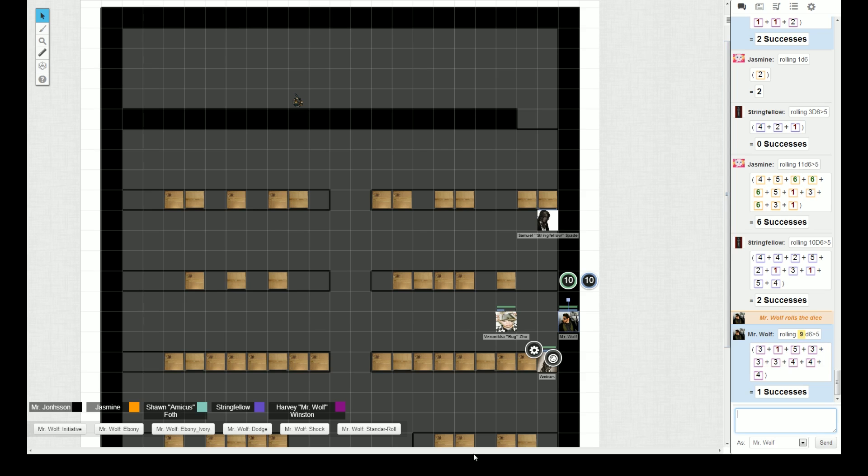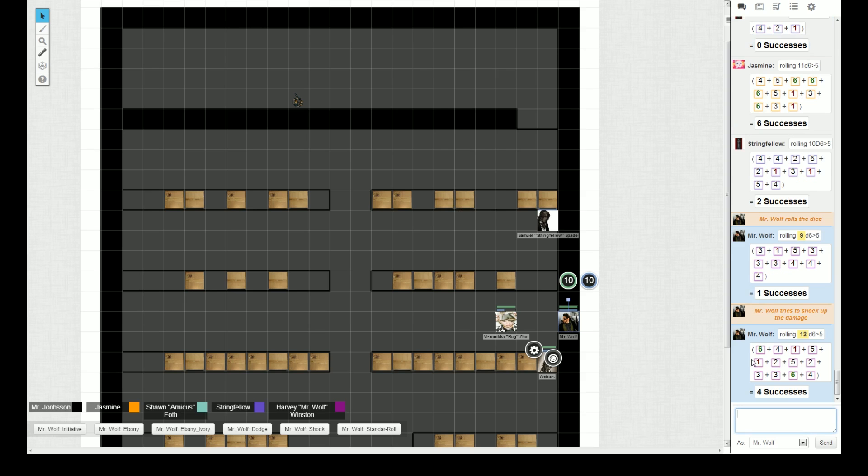Do you want to roll body plus armor for me? Body plus armor — that's a soak roll. What's your body plus armor? It's 4 plus 9... that's 15. Roll minus 3, so 12 dice please. Four successes. You take 8 physical damage. What — 8 physical damage. And do we notice? No. What do you feel? The bullet penetrating your chest. Sounds very uncomfortable. Holy shit — did anyone hear anything?